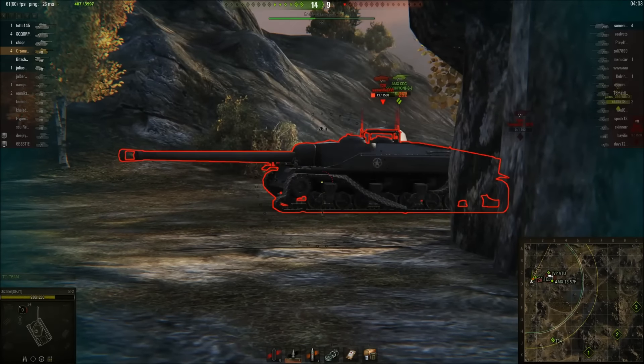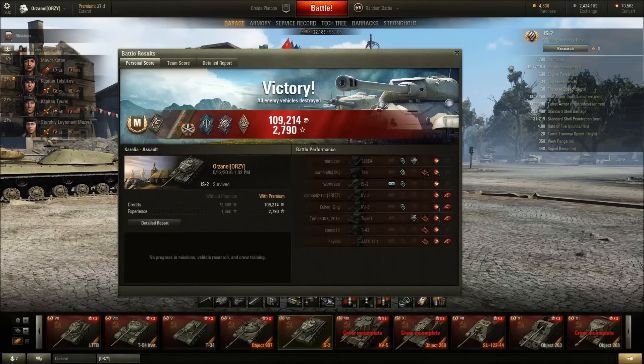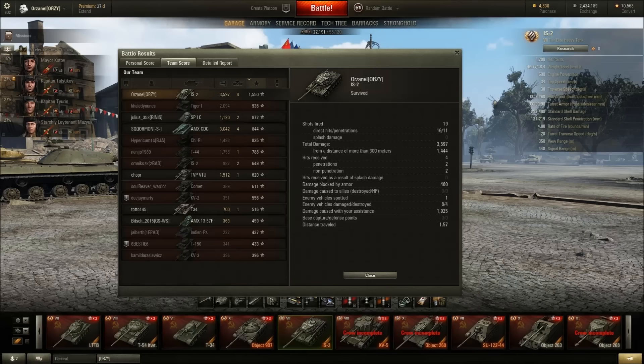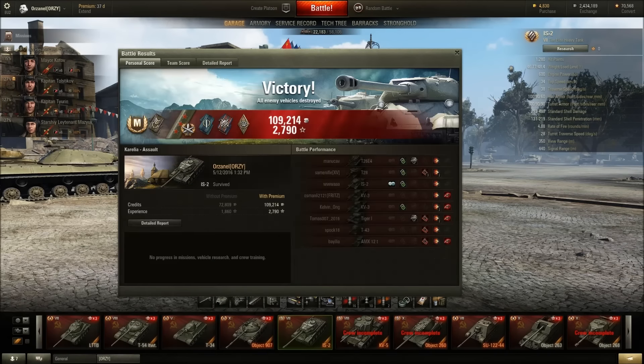Good game! We got three gun marks on the IS-2, earned an Ace Tanker, 109k credits, and 2790 XP. We did 3597 damage, four kills, 1550 base XP, and 1925 assist damage, finishing with 56k profit. This is a premium tank but I was running rations and may have fired some gold shells. Hope you guys enjoyed the video — please like and subscribe, and don't forget to tell me what you think about the IS-2 from the Berlin Trio. Thanks for watching!